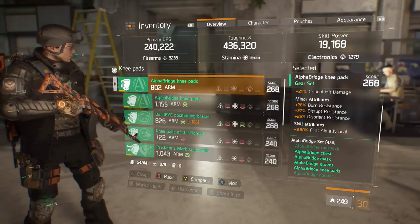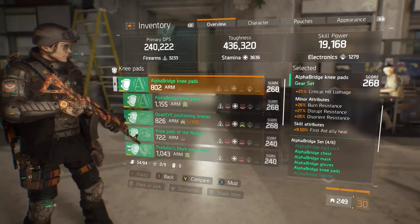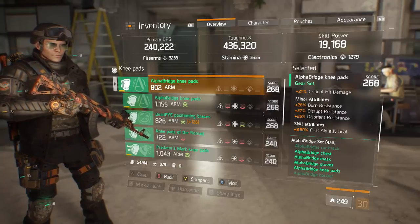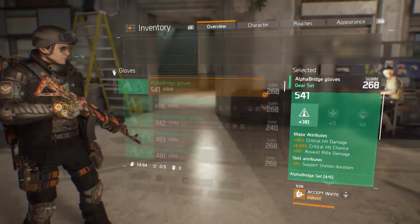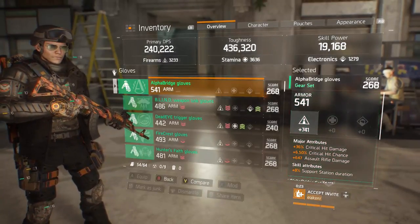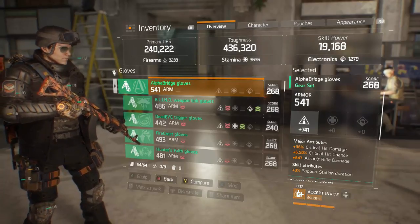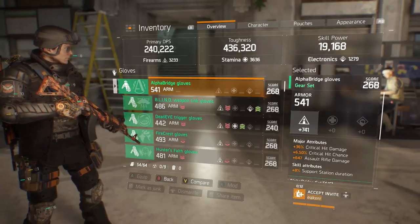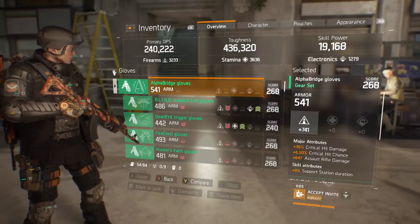First aid ally heal on my pads makes me more of a support role — my ally heal is buffed up by a couple of gear pieces, making me a valuable asset to my team not just from a solo DPS perspective but also from a team medic healing perspective. Moving on to my gloves — these are a really solid roll. I have 741 firearms, a really great roll. The magic trio for major attributes on gloves: 36% critical hit damage and 6.5% critical hit chance.